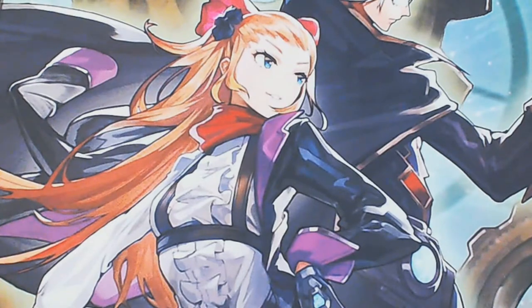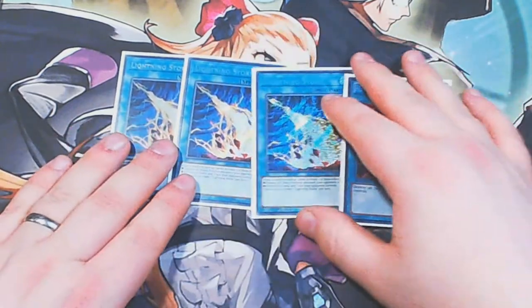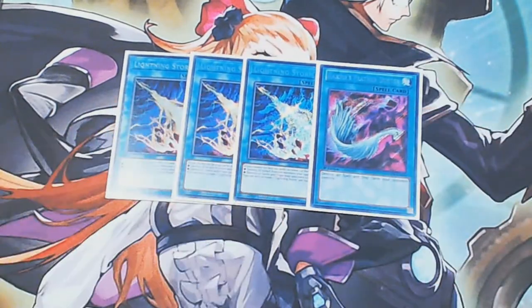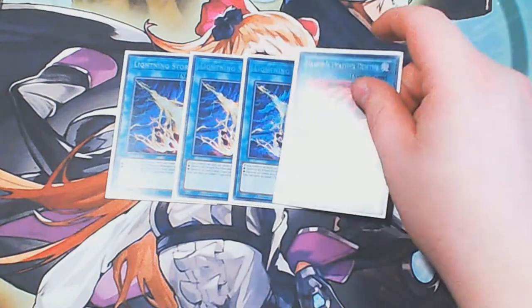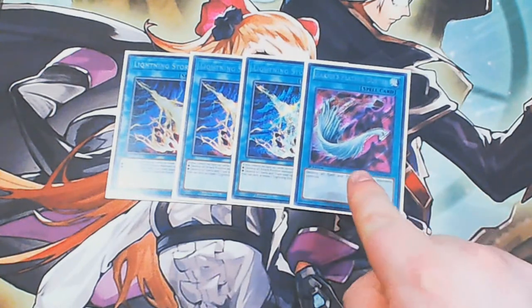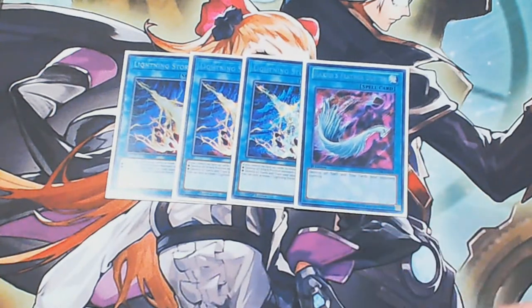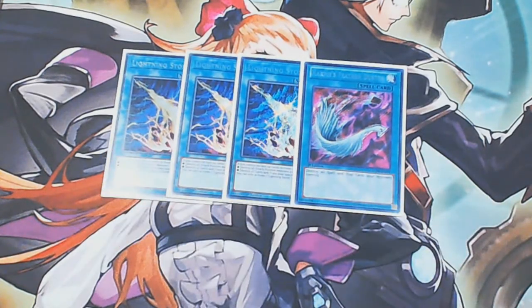Next, moving on to some board-breaker cards. We have one copy of Harpie's Feather Duster and triple copies of Lightning Storm. It's very rare that I ever side Feather Duster in, but you know that when you need it, you need it — you'll come up against Altergeist or some weird rogue deck and just auto-lose if you don't have these available. A lot of the time I end up opening these together and you can just bait stuff. Some games Lightning Storm is just enough on its own where you know they've got pesky back row but nothing too insane.